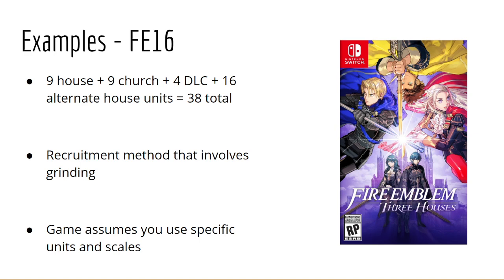You have pretty slim pickings in Three Houses unless you have the DLC and go out of your way to recruit other units. But the recruitment method involves grinding, which isn't fun in my opinion. The recruitment system was really clunky and unintuitive and didn't encourage using units outside your house — it felt like these are your house units, use them, with the church as backups. The game at certain points expects you to use specific units, and the first chapter post-time skip is a well-documented point where players can softlock themselves.